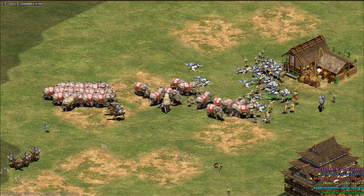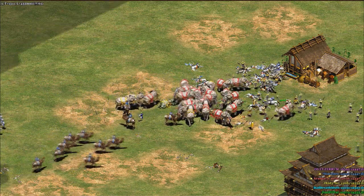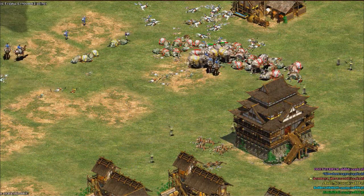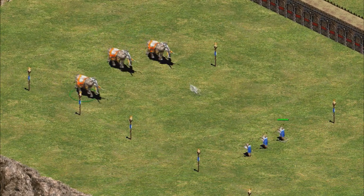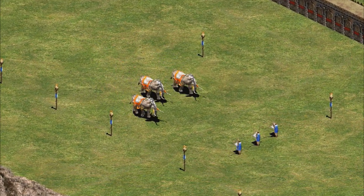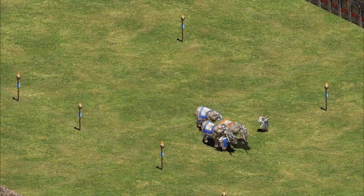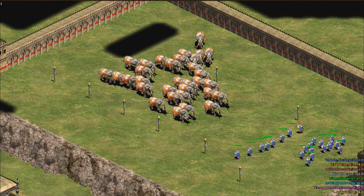I sent those monks in with some halberdiers, and even though I lost the majority of my units, the Persian player lost all of his units, which meant that I won this engagement. What I want to look at in this video is what the best circumstances would be in order to defeat elephants with monks, and in order to determine this, I have done a few tests.